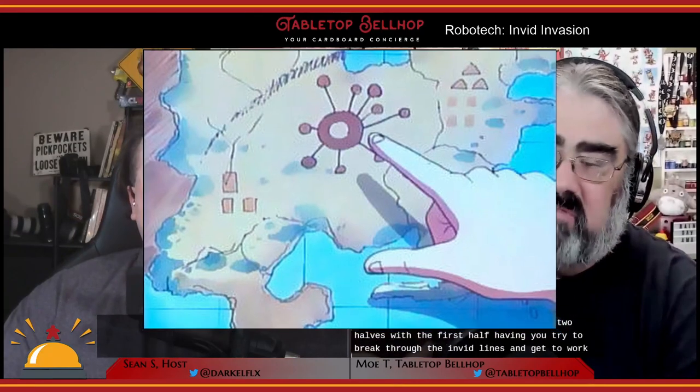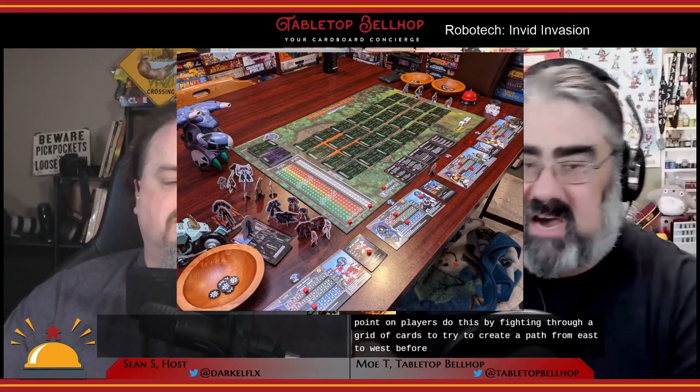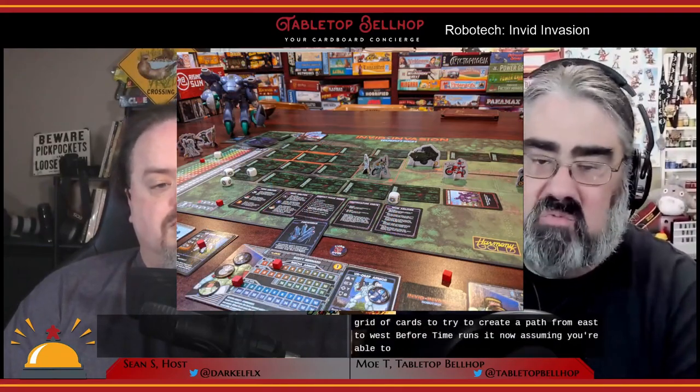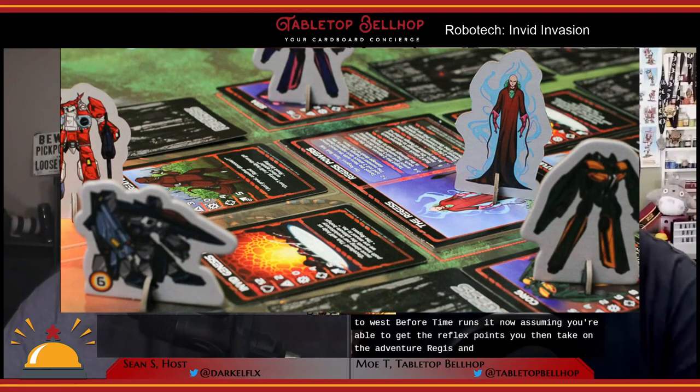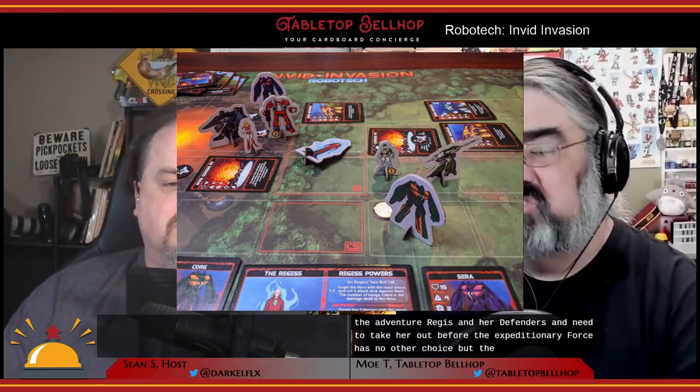In Robotech Invid Invasion, players take on the roles of four to six Robotech freedom fighters from the Robotech: The Next Generation series — that was the third series, as well as this being the third game. The game is split into two halves: the first half has you try to break through the Invid lines and get to Reflex Point by fighting through a grid of cards to create a path from east to west before time runs out. In the second half, you take on the Invid Regis and need to take her out before the expeditionary force destroys the entire planet. Players will find gear and protoculture to swap mecha and improve their odds.